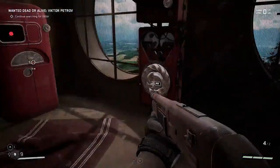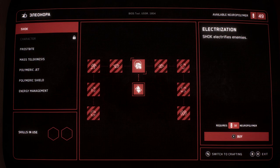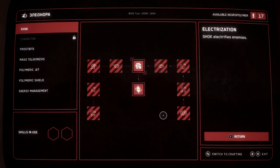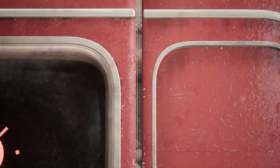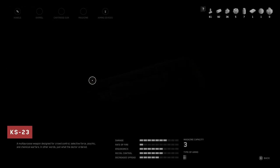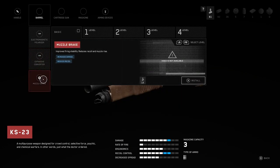We're going to try the upgrade. Electrolysis — shock, electrifies enemies. There's a bunch of stuff we can buy: shock, frostbite. We can go ahead and buy it. I don't really know how to switch the character to upgrade, I think.